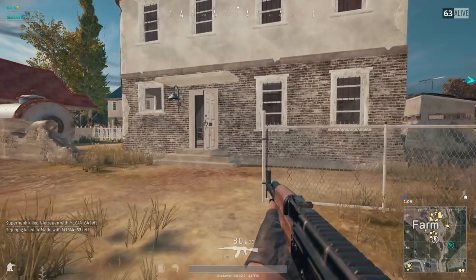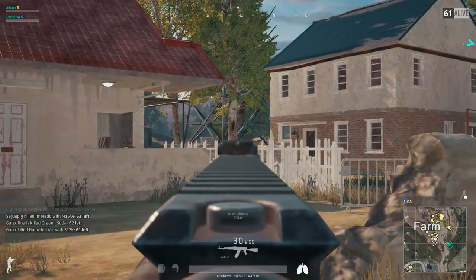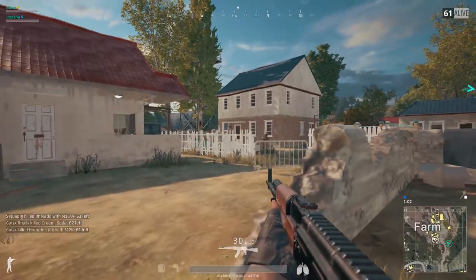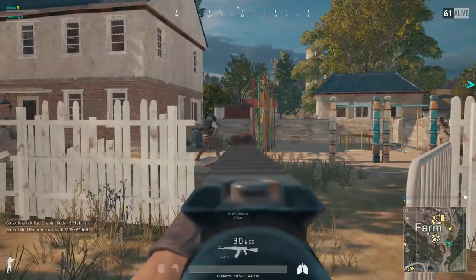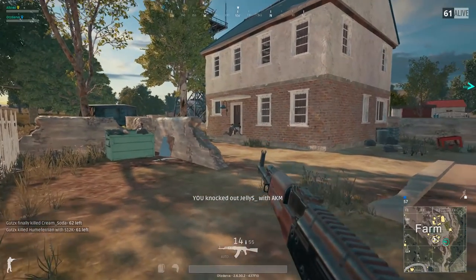Your enemies might be very well equipped, but if you catch them off guard, it will look something like this. "Oh my god, what is he doing? He's jumping around like a ballerina! That's the easiest kill of my life!"